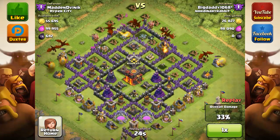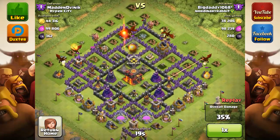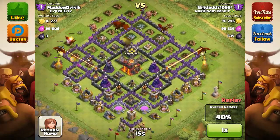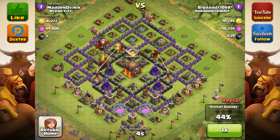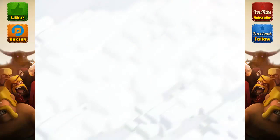There goes the first dark elixir bomb — takes out one dragon. There go two more. I think those are not splash damage, so it only takes out one dragon at a time. That's two dragons down due to dark elixir bombs. Now we have infernos that are going to kick in very shortly once those dragons get a little bit closer. They're at 43%, but now when the infernos kick in and you've got three dragons left, there is nothing good. You better get 50% as soon as possible — it only took about 10 seconds to get those three dragons out. Big daddy, 1,068, just lost.